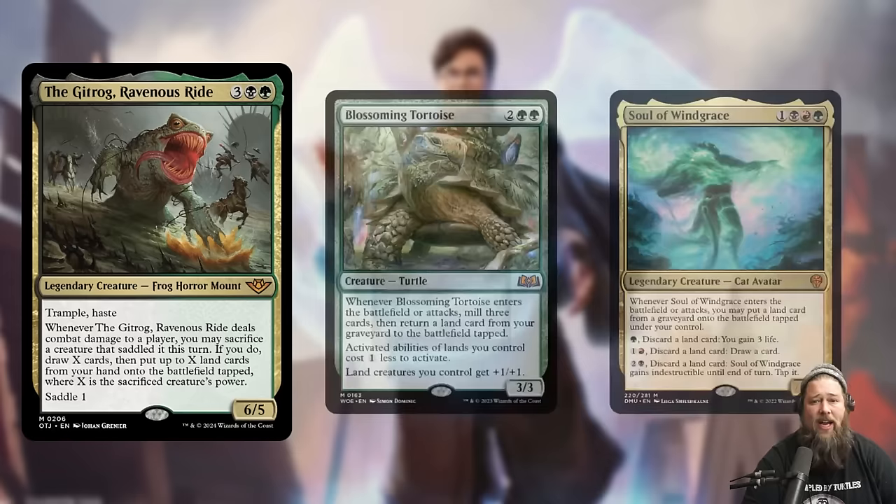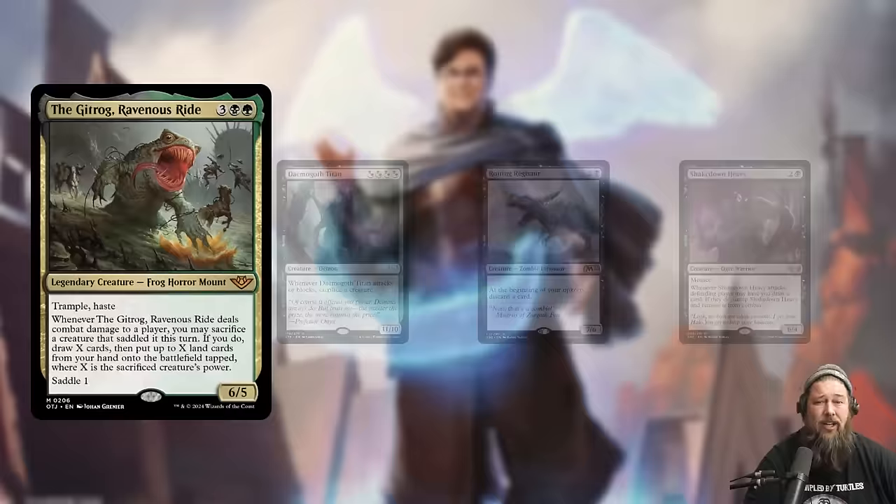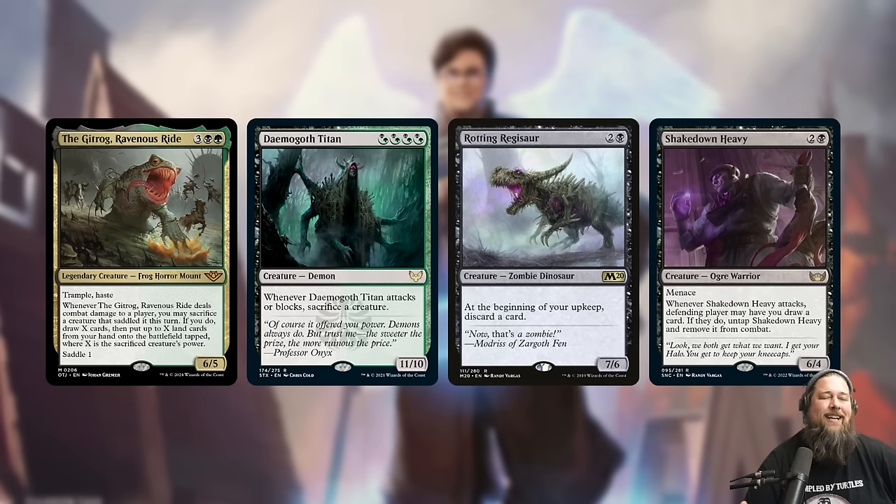This card gives you card advantage, ramp, and a huge threat to close out the game. If you want to go deep on this in a Commander deck, it's about getting the biggest creature possible to ride the Gitrog. Like a Demigroth Titan — 4 mana 11/10 — if you play it on turn 4 then Gitrog on turn 5 and saddle it up, you can sac the Demigroth Titan, draw 11 cards, and put up to 11 lands into play tapped. It also works really well with Rotting Regisaur and Shakedown Heavy. I could see this in a fight-rigging style deck, where Gitrog itself has high enough power to trigger fight rigging, and you can sac the big creatures to ramp into your finishers.